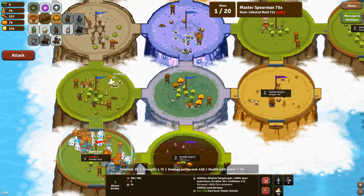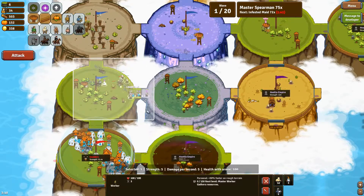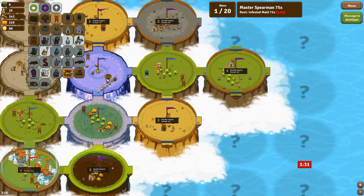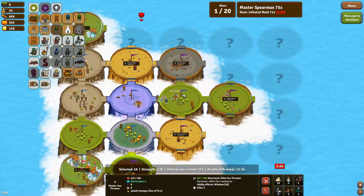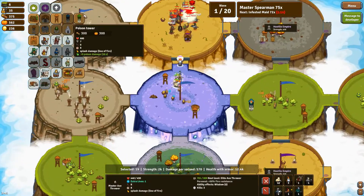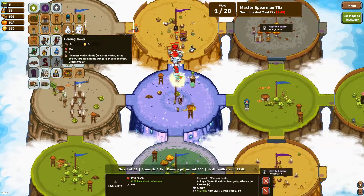Here you might notice we started with x-men instead of archers, which is the typical opening. Archers are significantly faster for getting a good economy running, but we actually want some damage output against wave one. Even though x-men deal really bad damage, they still deal more than level one necromancers, and you don't always have enough money for towers. With the three-minute timer, it's better to go for x-men than archers almost always.